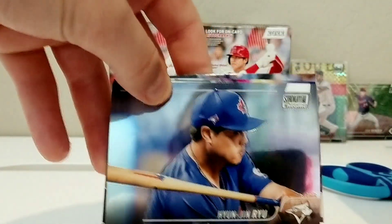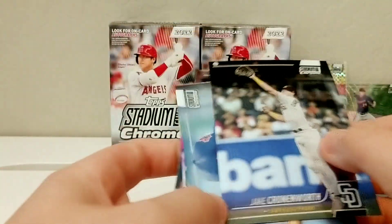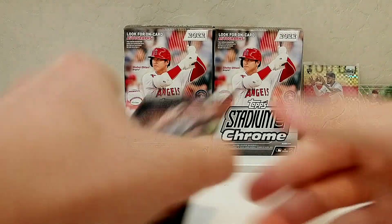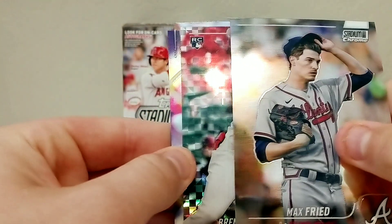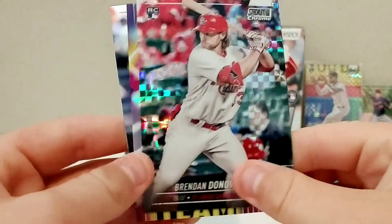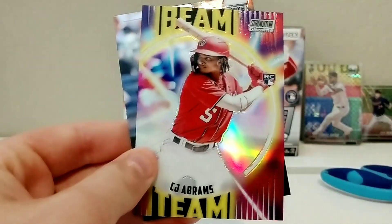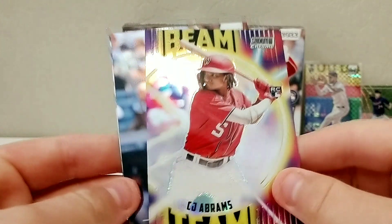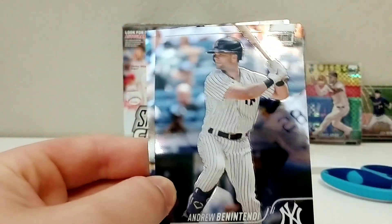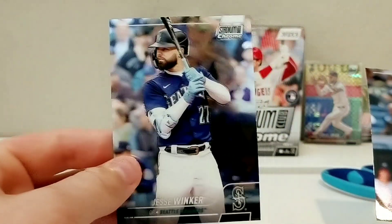Hyun-jin Ryu — feels like that might be a short print. Max Fried, great picture. Rookie Brendan Donovan on the X-Fractor — not bad. Another Brendan Donovan rookie, and a Beam Team CJ Abrams — nice insert, a rookie on the Beam Team. Andrew Benintendi and the last card is Jesse Winker.